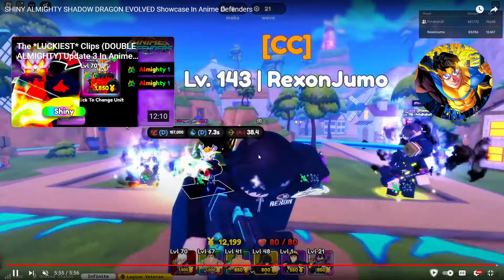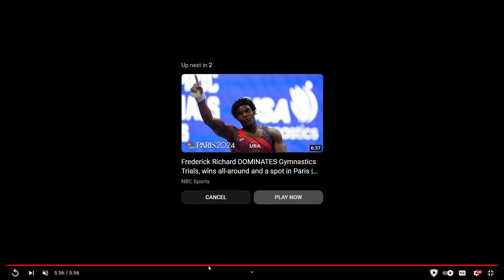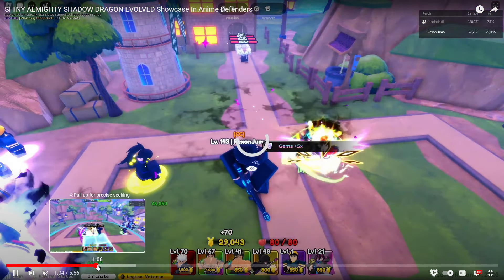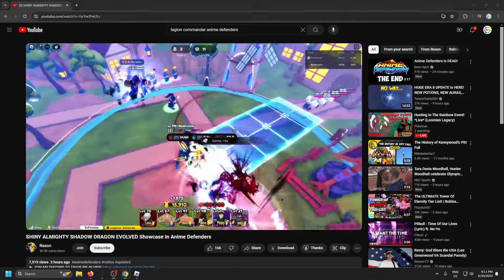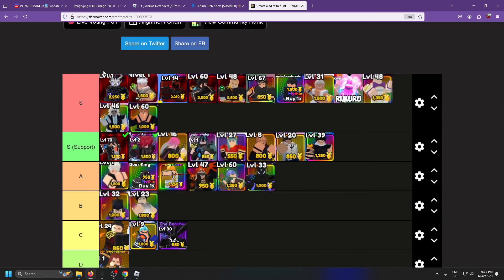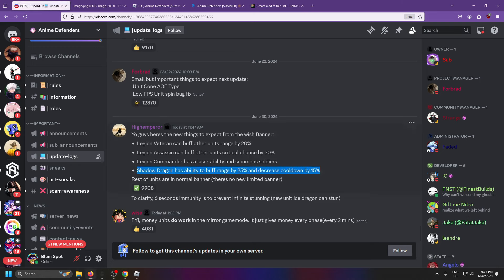Shout out to FN who got the unit. Shadow Dragon is freaking insane. Good luck getting him guys, especially shiny — he must be like a dev or something, that's probably the only way you could realistically get him. The new Shadow Dragon is busted and I'm putting him all the way up — he's currently the go-to unit in the game, easily top of S tier.